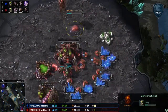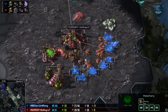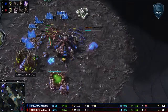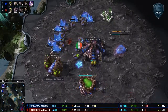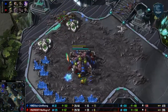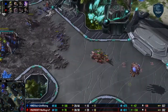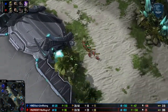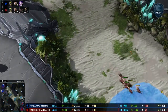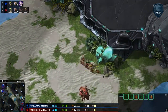No Regret is just now getting a Baneling Nest. This could have been a little bit sooner had he not pulled off here — would have made this attack quite a bit more devastating. Meanwhile, Jim Rising is losing a few drones to a little ling run-by. This is where No Regret begins to shine. While he did not focus on the banelings, he's relying on the fact that his lings are faster than his opponent's. Now that his opponent is finishing metabolic boost, he's going to get the lings he has remaining on the field back home.